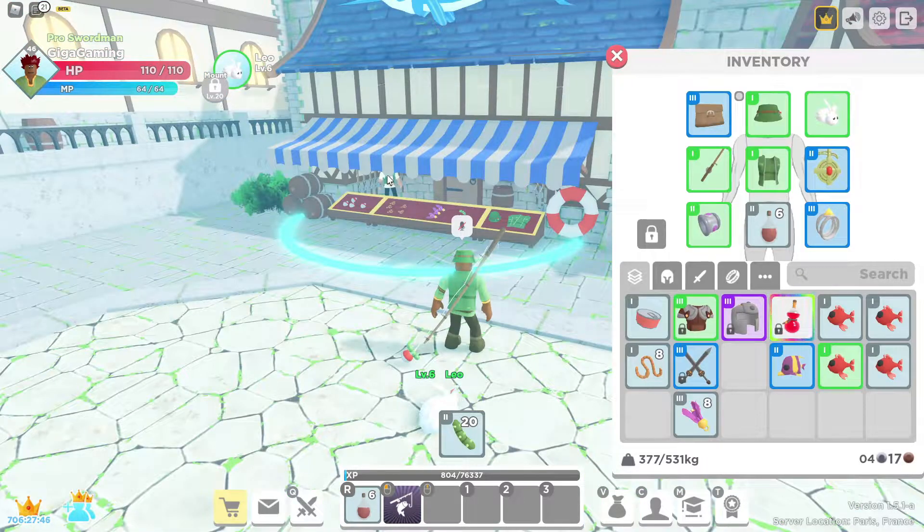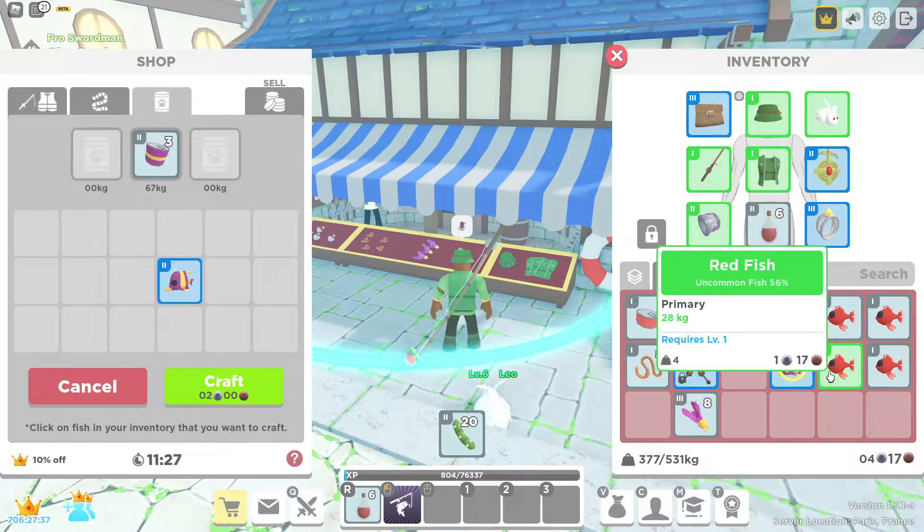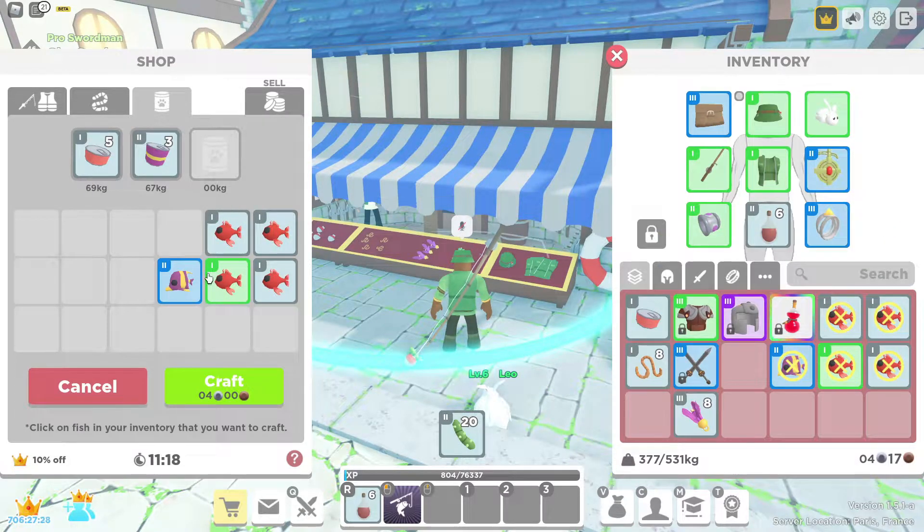Once you've caught all the fish you want, head back to the fishing shop and go to tab three. You'll be able to select the fish you want and turn them into food. The higher tier, higher weight, and higher rarity of the fish all contribute to how much food you get. For example, an uncommon fish gives two tins of food, while a blue tier two fish gives three cans of food.